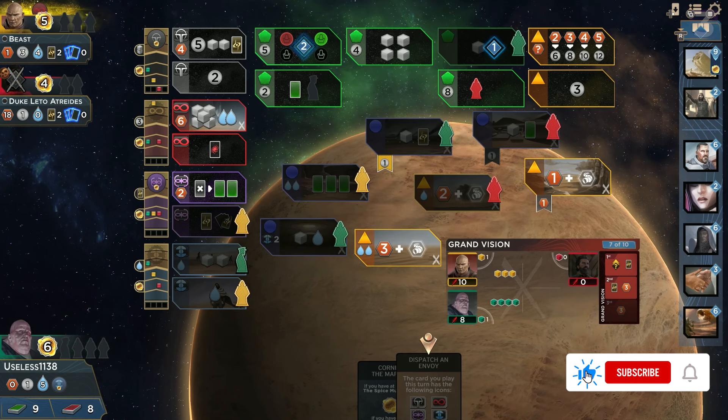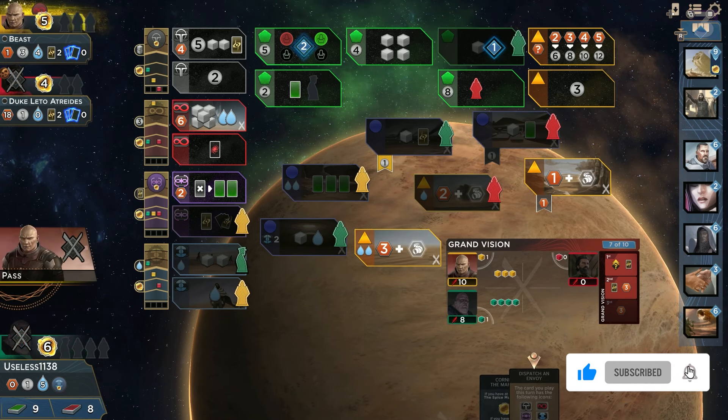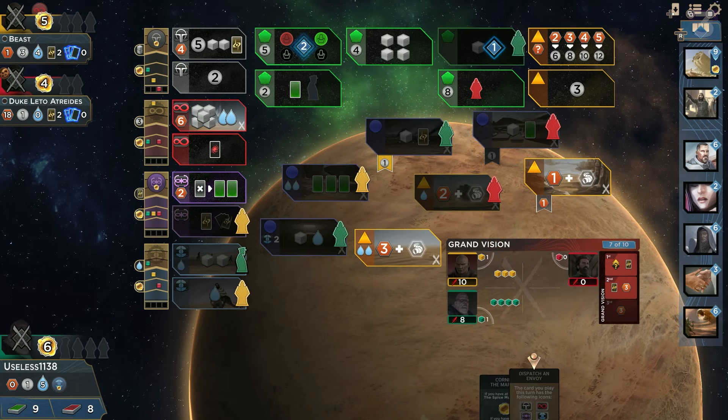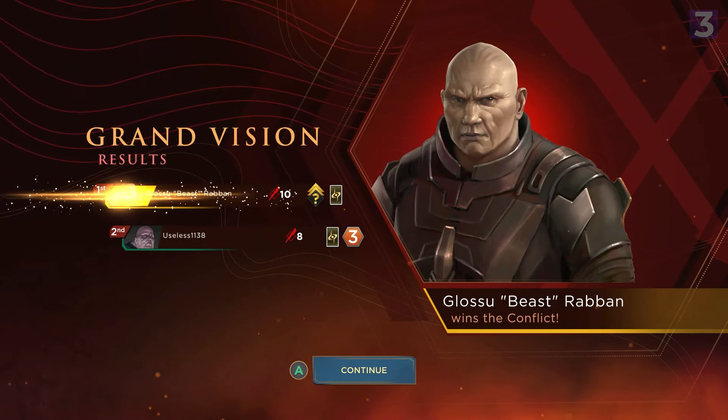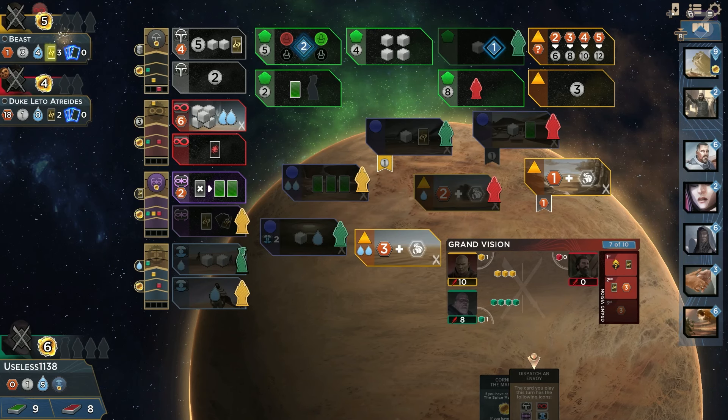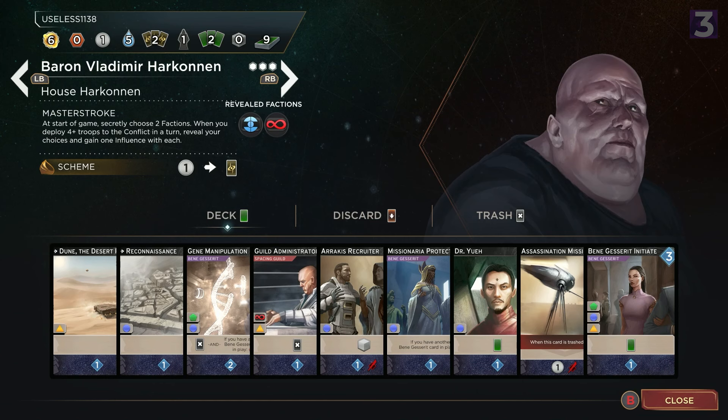Speaking of victory points, there are really only two ways to earn them: the aforementioned diplomacy and end of round battles. Every round there will be a big fight, and whoever deploys the highest military might will win. The rewards change depending on the battle, with stronger ones usually showing up near the end, meaning knowing when to deploy troops and when to hold reserves for the next battle is critical. Cards in hand as well as tactical cards can turn tides, and those tactical cards can also be used for tons of other things like augmenting cards, getting resources, and more.